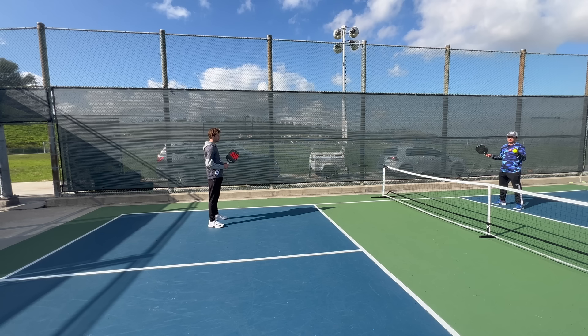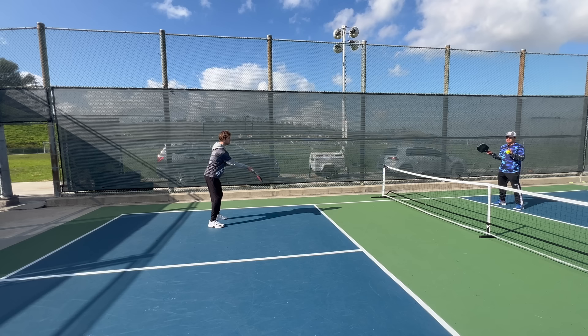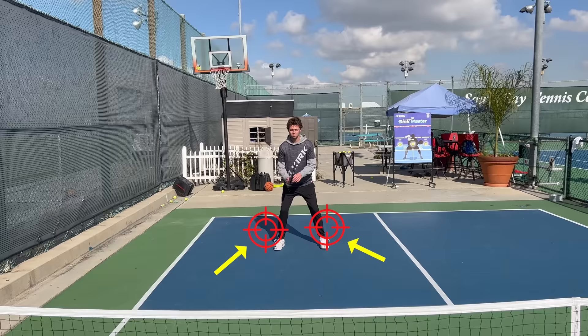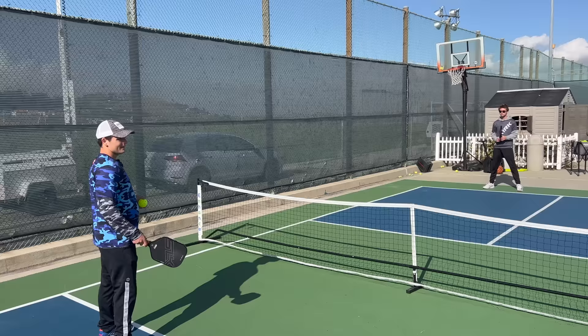Regardless of where they're standing, bonus points if you can get it to their sides. If I'm hitting it right to him, it's going to be a lot easier for him to react. But if I'm getting it to his sides, he's going to have to move and that can get him off balance. If my opponent's back, my target should be deep. As he starts to move in, my goal is to get it right at his feet where he can't take the ball out of the air. These targets will move with him as he gets closer to the net. The key thing is that when you're aiming for these targets, you don't float up the ball so that he can pounce on it.